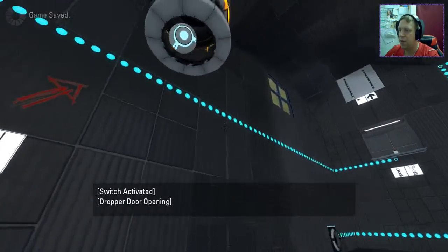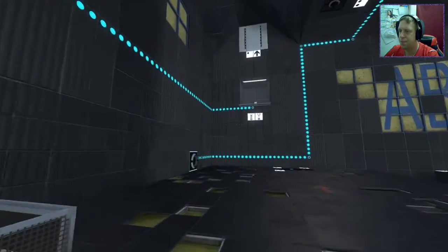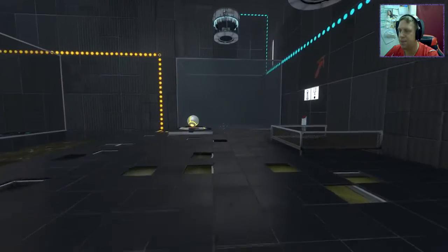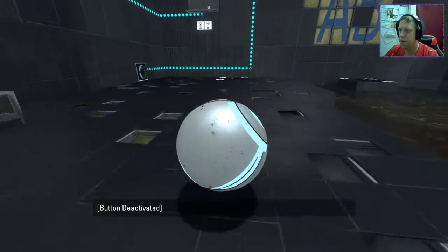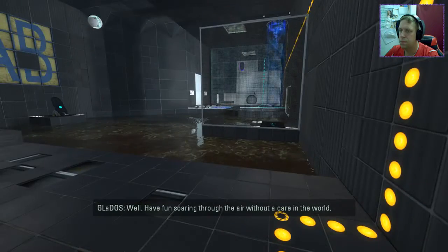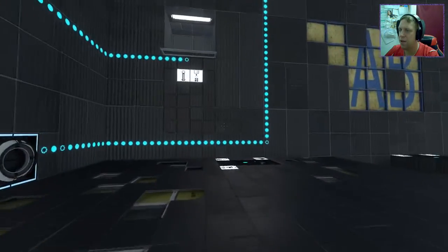All right, let's grab save. And we'll take this edge of the safety cube right here, plonk it on the button. Where does the faith plate take us? The faith plate takes us back. So I think what I need to do is roll that towards there. Well, have fun soaring through the air without a care in the world. Excellent. Now I can go back hopefully.